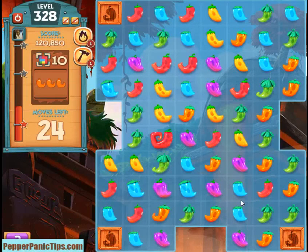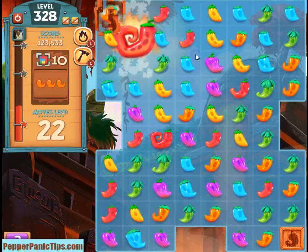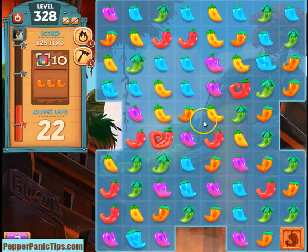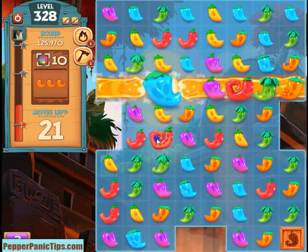Now we need an orange again, and we have one orange that's still trapped. We have our other oranges all spread around, so we just want to try to move things into place. This is where people get into trouble — everything's spread out so they don't know what to do. If there's no matches available, then you really don't have a choice but to try to switch things up.